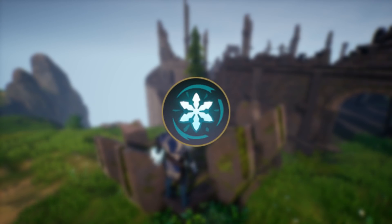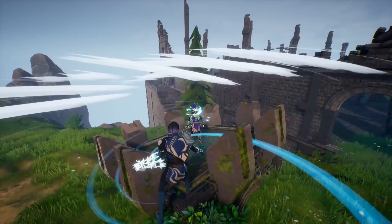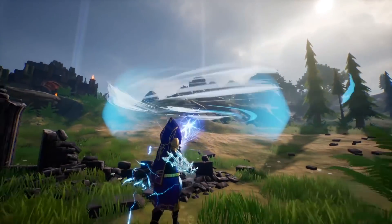The sorcery Flash Freeze is a shell of ice surrounding you which slows opponents inside of it and freezes them after 1.5 seconds. The shell also blocks fire, wind, and lightning projectiles to keep you safe.